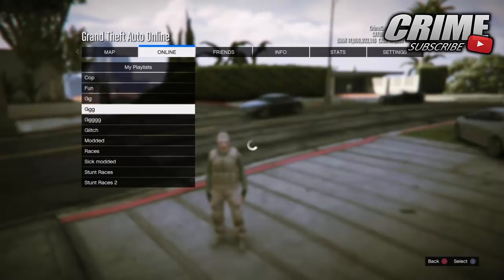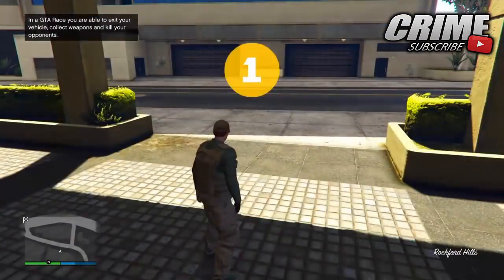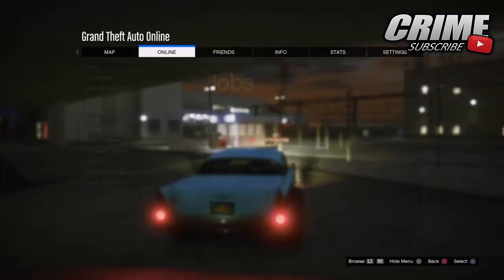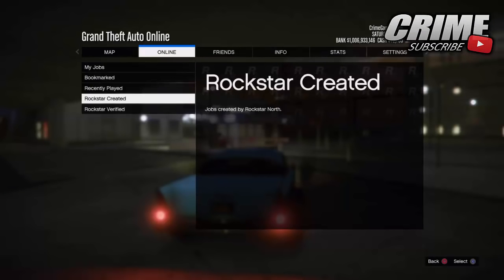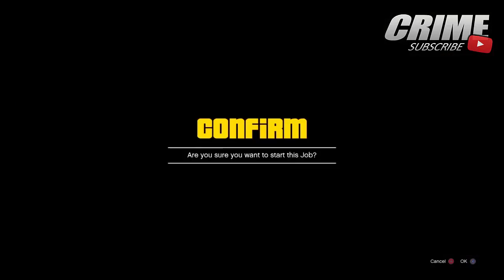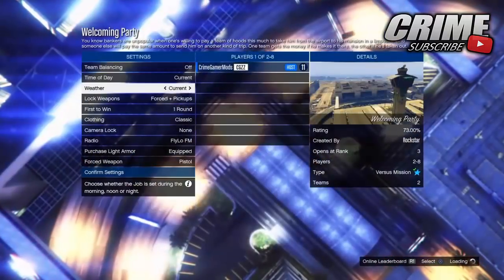Once you load into this playlist, you don't need to confirm any settings. Once you load into the job, you'll have this weird glitch thing where you're under the map. Basically be in the job for a few seconds, pull your phone up, then back out. Once you split into a GTA Online lobby, hit Start, go to Online, go to Jobs, Play Job, Rockstar Created, go down to Versus, and start the job Welcoming Party.